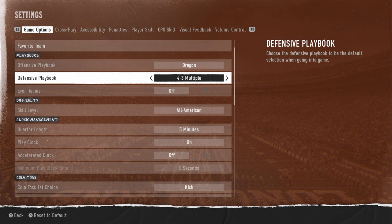For the defensive playbook, there are really two options right now: either 4-3 multiple if you want to run 6-1. We're going to be dropping an e-book on that on our school community. We have e-books all through our school community with the Oregon offense, Oklahoma State — I think we have six different offensive and defensive full e-books. We have a ton of mini schemes on there, so if you want to sign up for the school community,